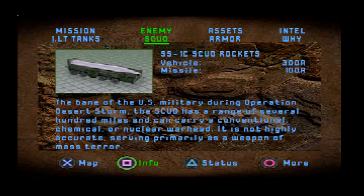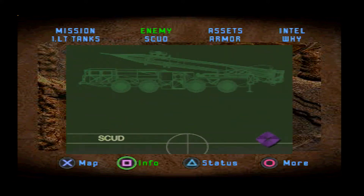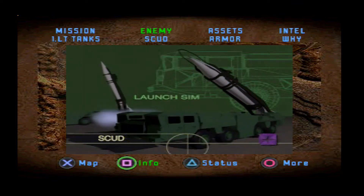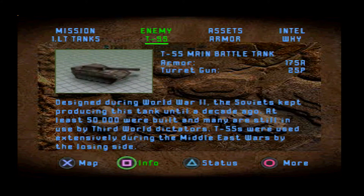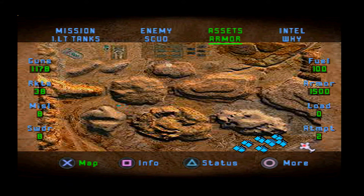We've also got SCUDs — 300 points of armour, and their missile only does 100 points of damage. Big, slow pop guns. Taking them out is real simple, at least in theory. Now you get in front of them and your Apache is a flying coffin, so eradicate these vermin while they're looking the other way. I recommend a hit-and-split attack. I've never managed to destroy these before they've let loose their payload, so we're not going to worry about it too much.